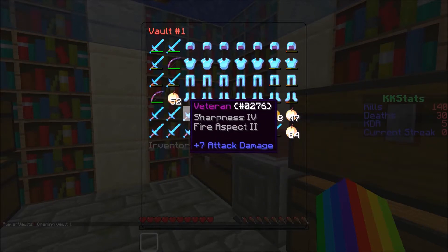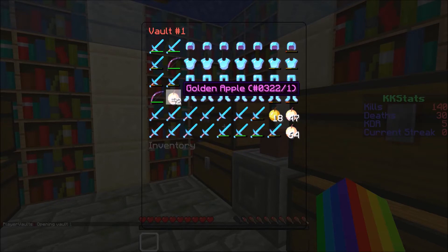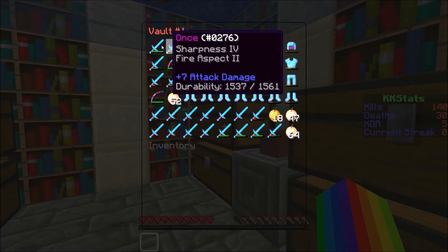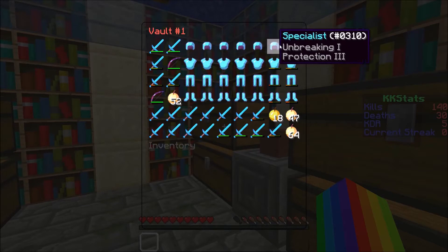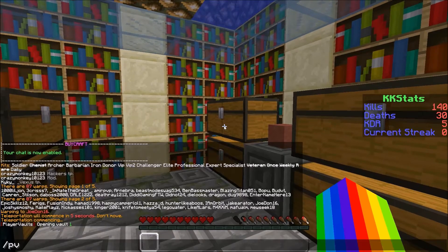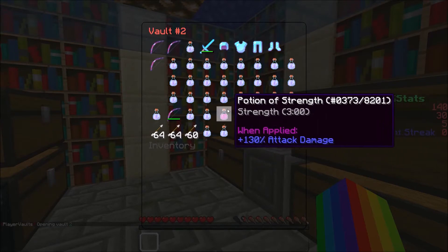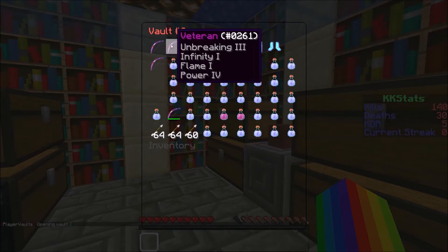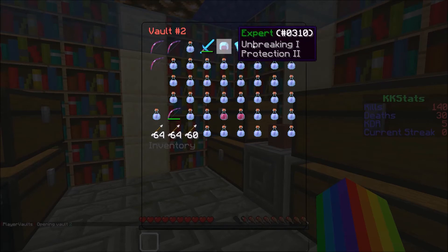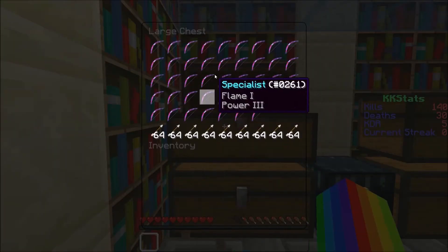So I have two PVs - PV1 and PV2. I'll show you PV1: all these swords, all these god apples, I have a bit more somewhere else. Then in my second vault I have all these speed pots, two strength pots which are pretty good.